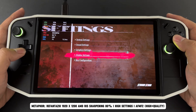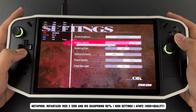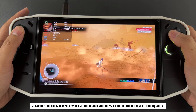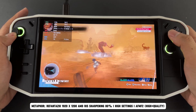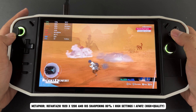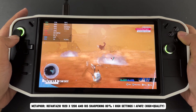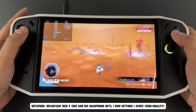Next is Metaphor: Re-Fantasio. I intentionally set the resolution to 1200p with high settings to make the game run at a base FPS of 30 to 35, to see how AFMF2 performs with a low base frame rate. The results are surprising — even at a base frame rate of 30 to 35 FPS, the game still performs well with AFMF2 frame generation. Character movement and actions are smooth, without any slow motion or choppy gameplay. This is a significant improvement over the previous driver, and the frame generation runs well at a base FPS of 30 or 35.